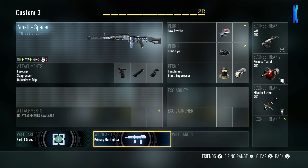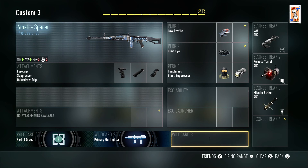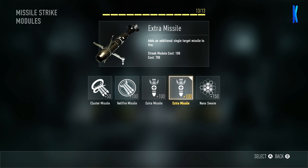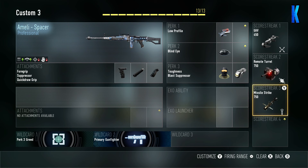I've got the primary gunfire on so I can have my free attachments, and I've gone with perk 3 greed in my wildcard 1 slot. As you can see I've got low profile, blind eye, toughness and blast suppressor. I've gone with the scorestreaks of UAV with extra assist points, remote turret at 750 with just sentry so it can fire by itself, and missile strike at 750 — I've added on an extra missile so we can get another cheeky kill if we can.